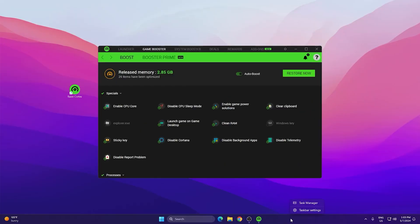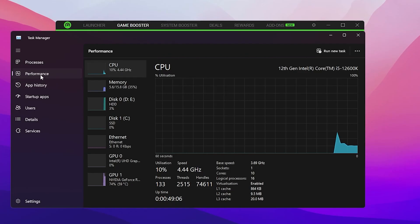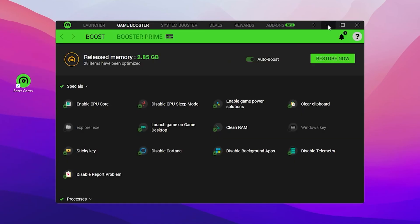You can see that 29 items have been optimized and 2.85 GB of RAM has been released. Right-click your taskbar, open Task Manager, and go to the Performance tab — you will find a huge difference in before and after CPU and RAM utilization after using Razer Cortex.